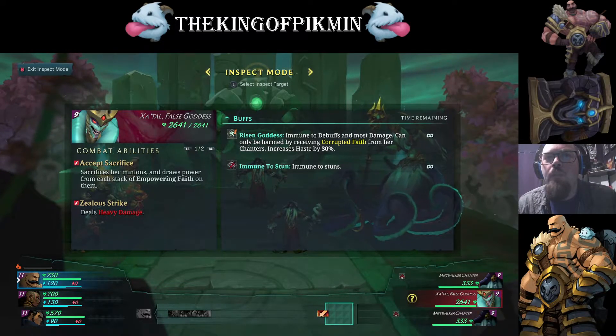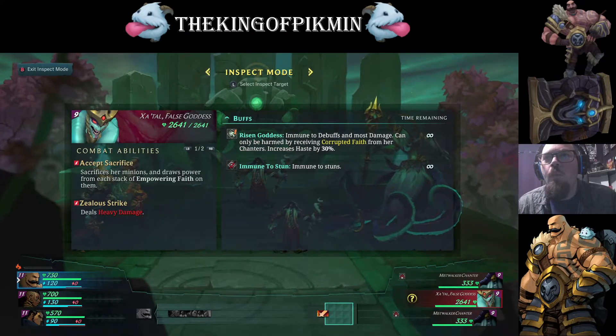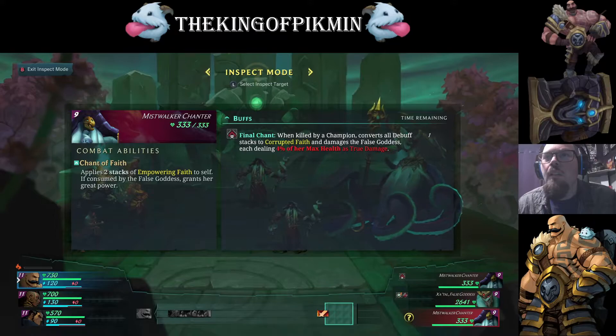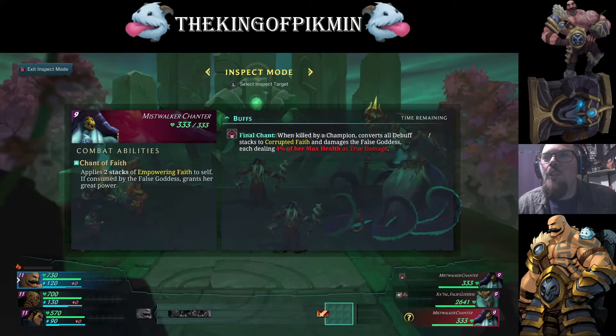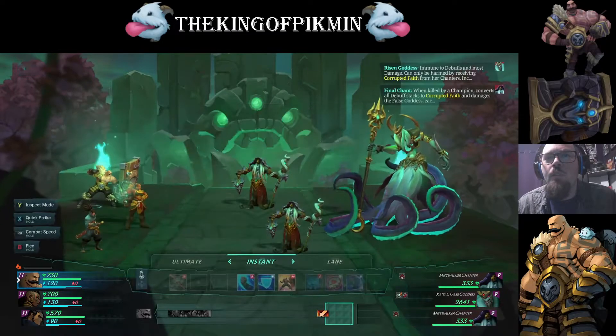Sacrifices her minions and draws power from each stack of Empowering Faith on them. Okay, so what — we have to kill her minions? When killed by a champion from her debuff, stacks Corrupted Faith and damages the False Goddess. Okay, so we just have to nuke her teammates.